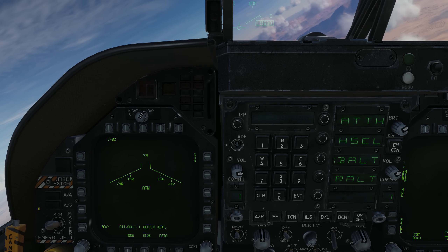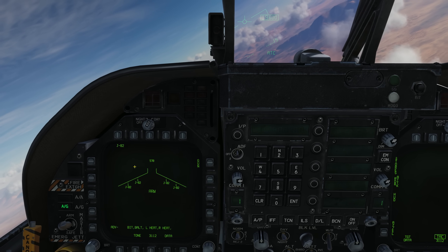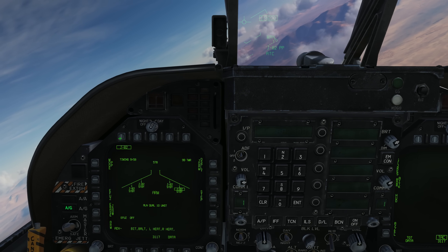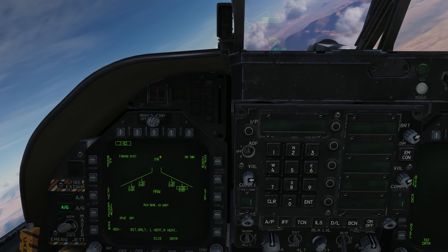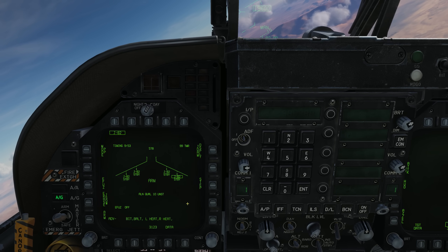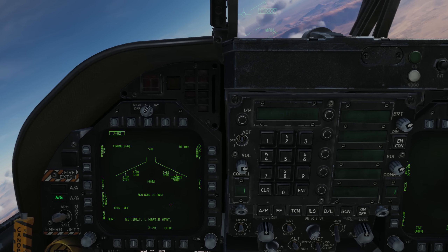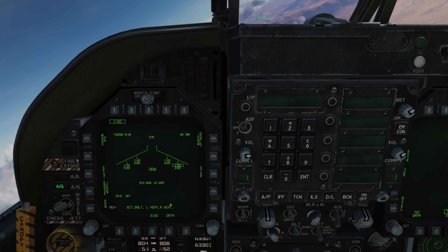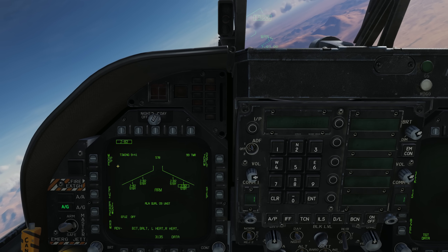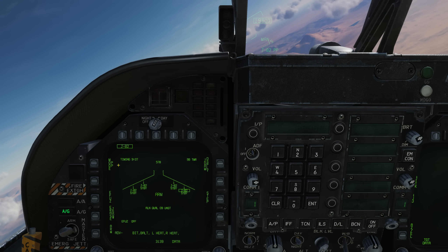We'll go to Air-to-Ground master mode, select J82 which is the GBU-38 500-class JDAM. First we'll see a timer counting down from 10, which is aligning the guidance kits on all the loaded JDAMs. Once it gets down to about 7 minutes 30 seconds, we'll have a good quality of alignment. We have two different modes for the JDAM and the JSOW: pre-plan mode and target of opportunity mode, or TOO.